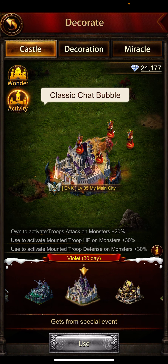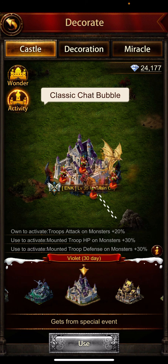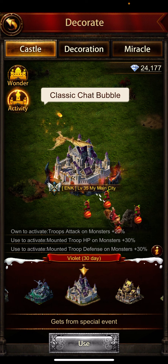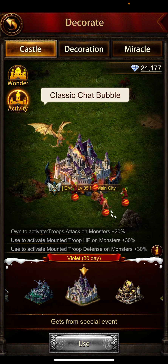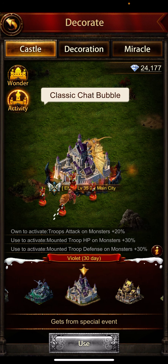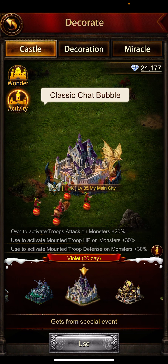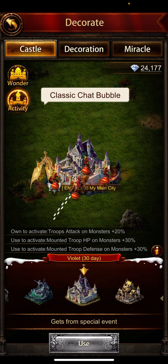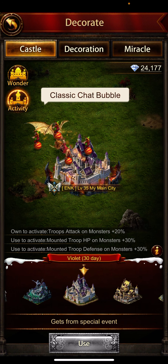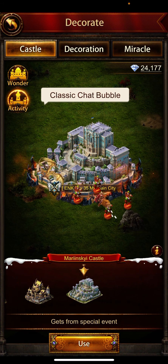People are spending a lot of gems to get higher ranking in the Dawn of Civilization event. Don't waste your gems, because this will only give you a 30-day decoration — or maybe a seven-day decoration, depending on what you get. You can see the time limit on the banner: this one says 30 days, another is 14 days, and one is permanent.